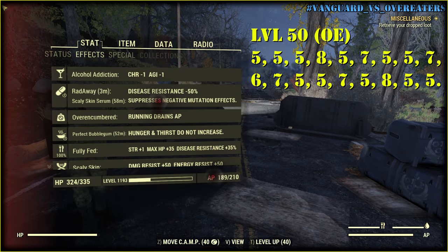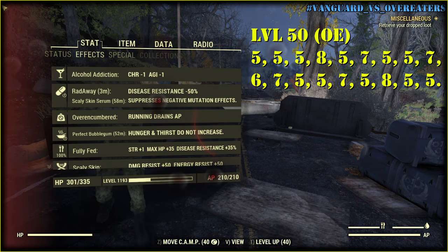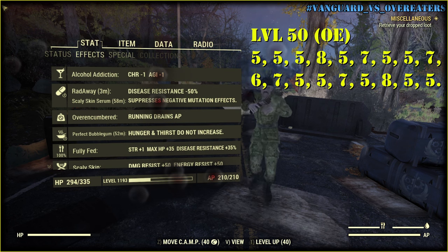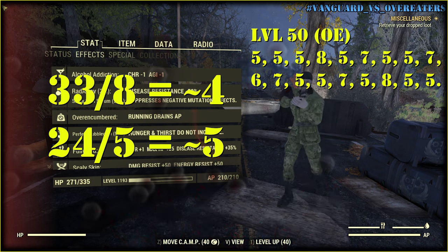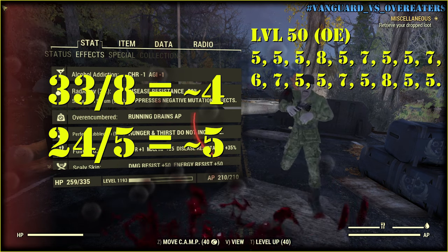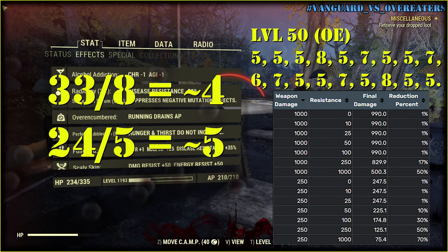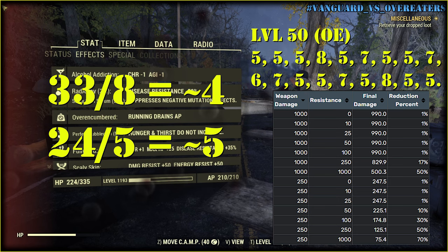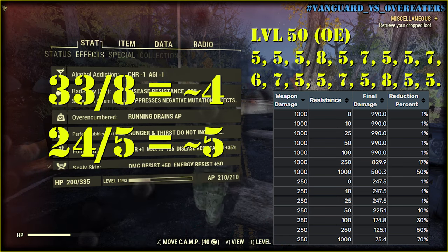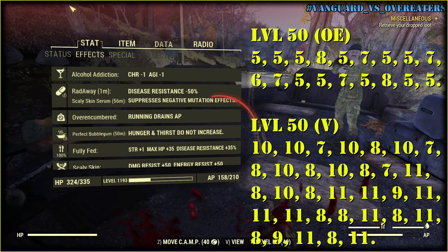Now I will have damage resistance way higher, and damage reduction provided only by Overeaters. The difference between the two weapons is not that big — the first gun deals 8 damage and the second 5, which is 4 or 5 times lower than before. So having high damage resistance pays off. I actually tried to verify this table a year ago and got the same numbers for physical damage.